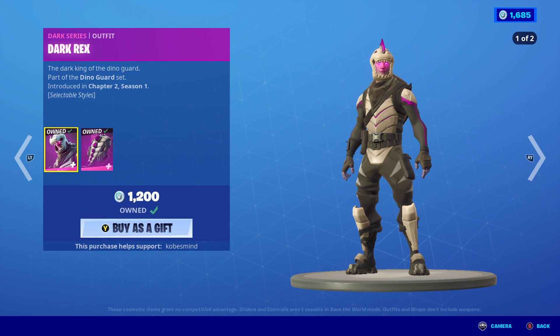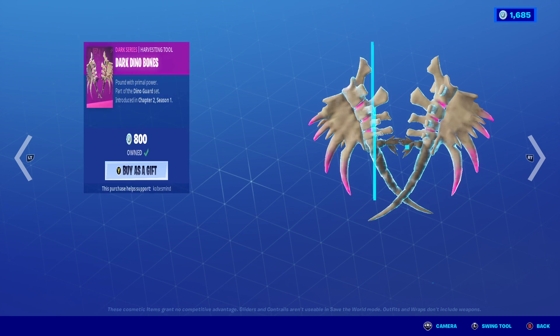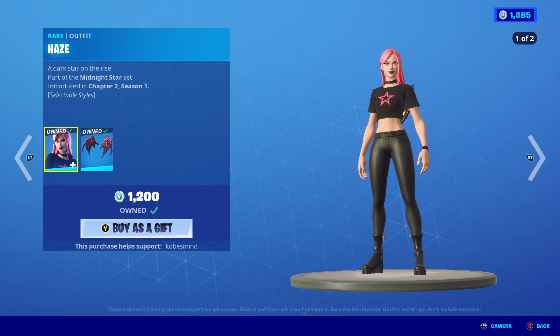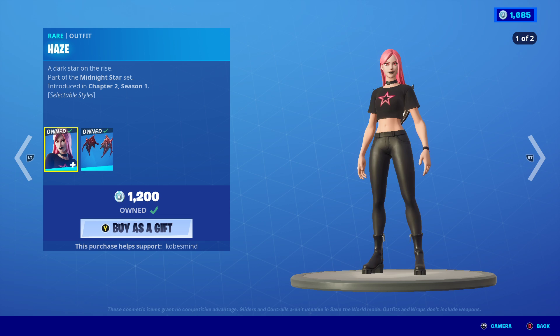Dark Rex, Dark Scaly. We got the Dark Dino Bones, the Haze with the Ridge Back. Haze also has two added styles right here.